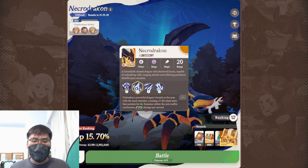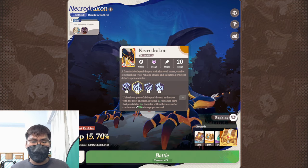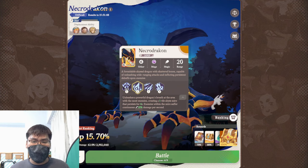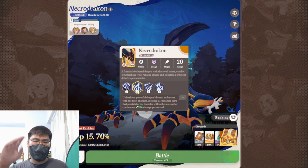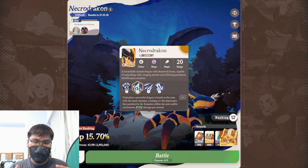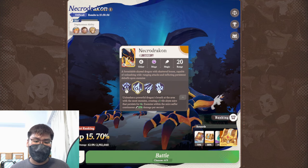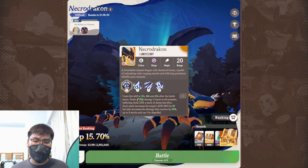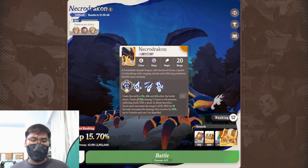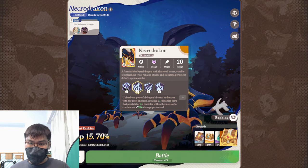Then we take a look at the second skill. He unleashes a powerful Dragon Breath at the area with the most enemies, creating a 1-ton Abyss Mire which deals 35% damage per second to all enemies within the Mire. He'll throw a puddle of Dragon Flame, and if you have a lot of units clumped together they're going to take massive damage — especially considering they get damage boosted from the ultimate. So because all your units get this debuff, if you have too many units clumped together they are going to take massive damage from this skill.